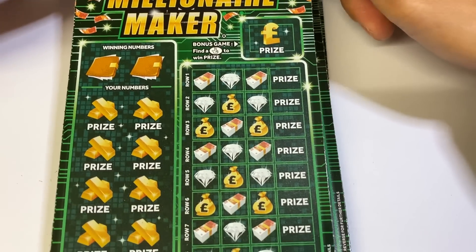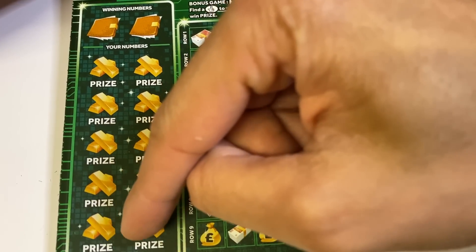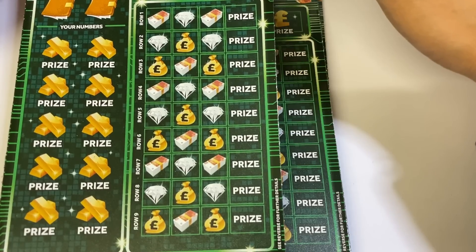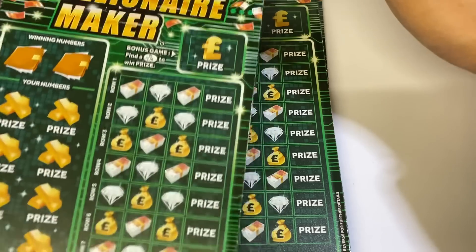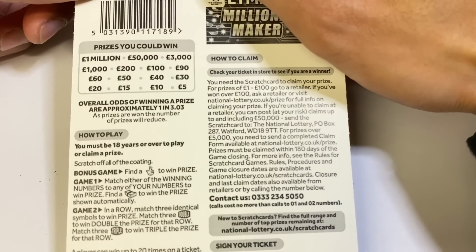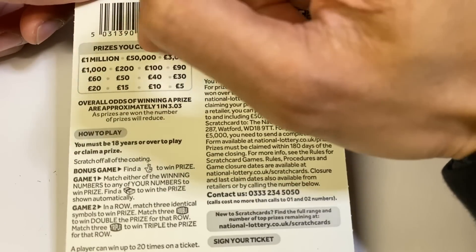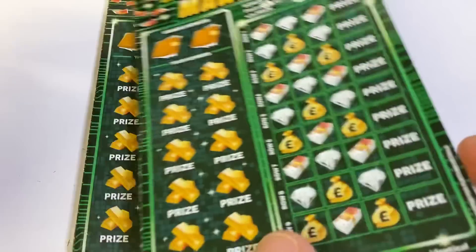You've got two boards plus a bonus game. On the first board, match either of the winning numbers to any of your numbers to win the prize, or award to win the prize automatically. On the second game, match three identical symbols to win, match three doubles to win double the prize, match three triples to win triple the prize. There are quite a few finger prizes: 5, 10, 15, 20, 30, 40, 50, 60, 90, 100, 200, 1,000, 3,000, 50,000 — and the top prize is a million. Odds are 3.03. I've got 100 pounds worth today.